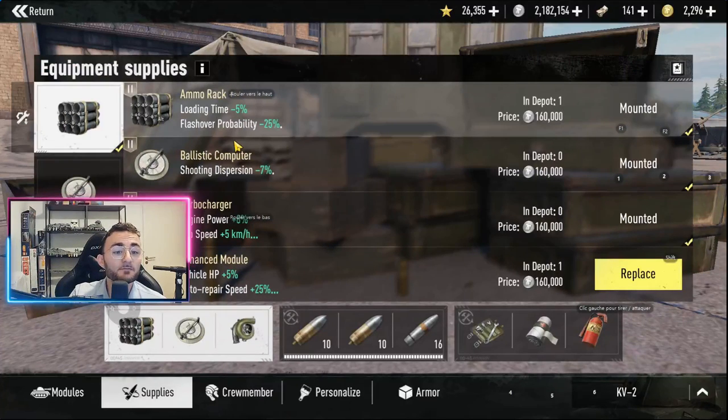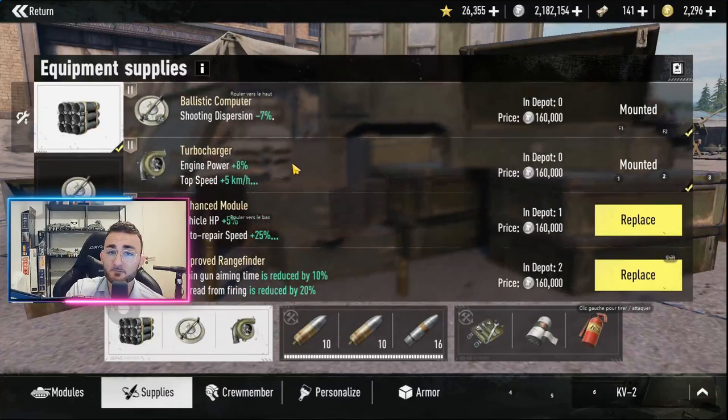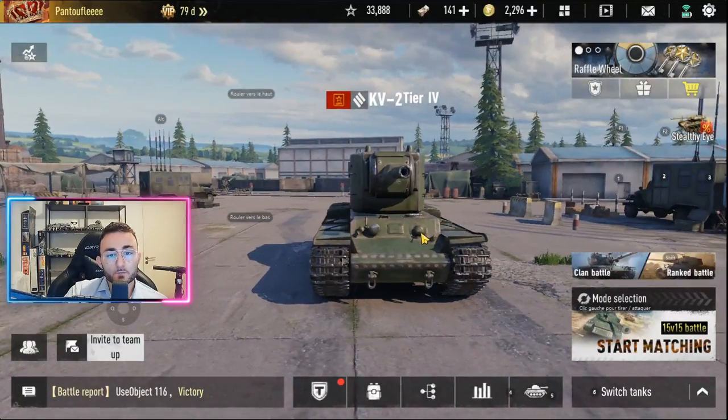To finish off the review, here's a heads-up on how to equip your KV2. I went for the hammer rack because the loading time bonus is huge — 5% on 22 seconds is much more impactful than 5% on 6 seconds, which is why I reload in 18.7 seconds. The second thing I definitely advise is the ballistic computer, to decrease gun dispersion and make you more accurate, since you have the worst gun dispersion in the game. Finishing off with the turbocharger to increase engine power and top speed, because I like to play aggressively and be the first to get into position — as a heavy, the turbocharger is a must.